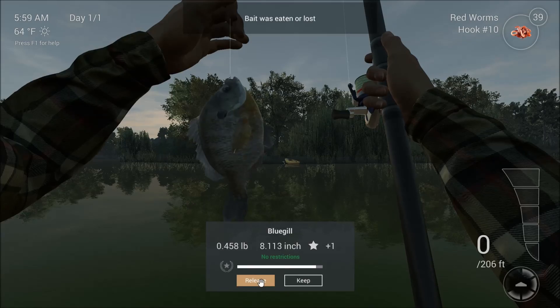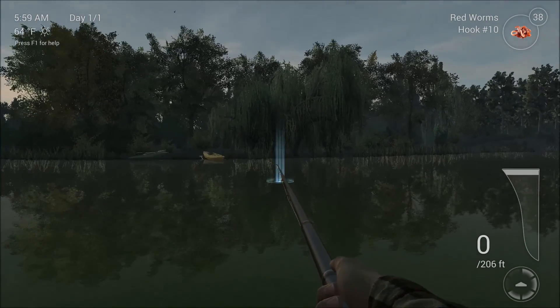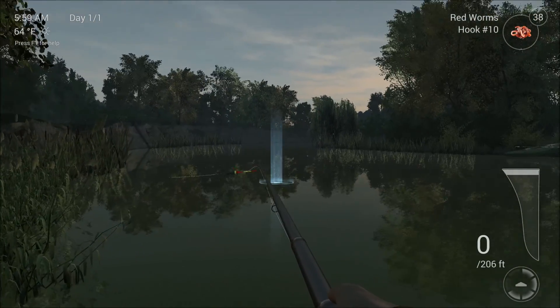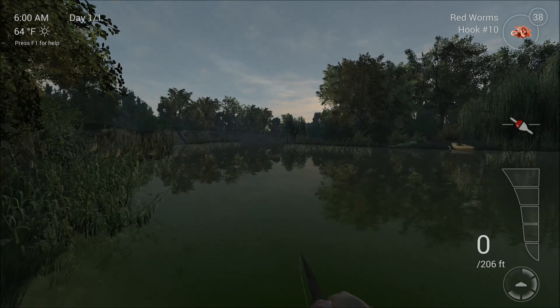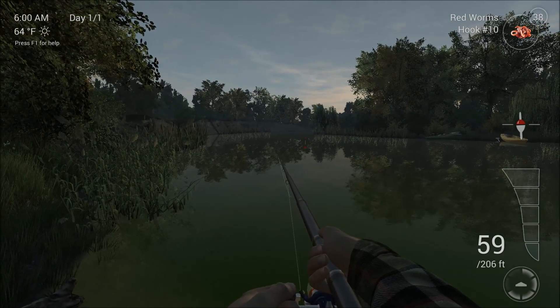Half pound bluegill. There we go. So that's a general tutorial on Fishing Planet. I hope it helps you cast better. Because if you're doing the fumble cast, trying to get to level five or six, trying to get a casting rod, thinking that's how you do it — I feel bad for you, son.